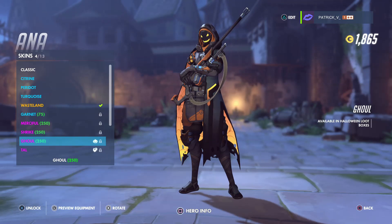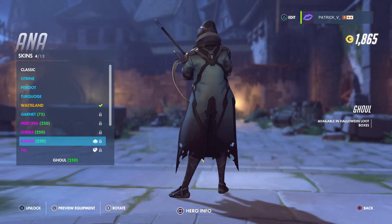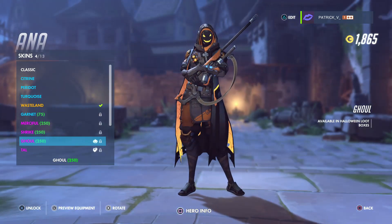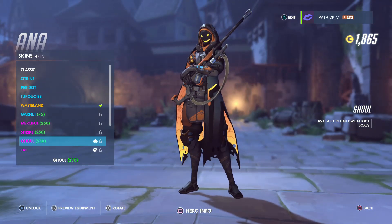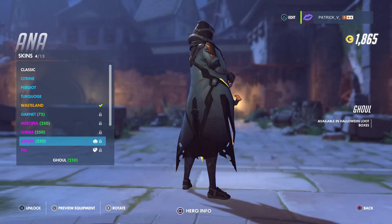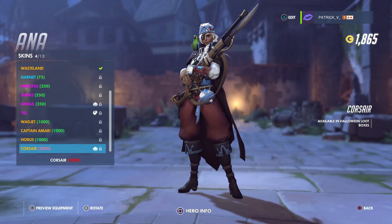First up we have Ana with the Ghoul skin. This is a skin that was available last year as well. Looks pretty awesome, and this one is only 250 points of Overwatch currency. Pretty nice.